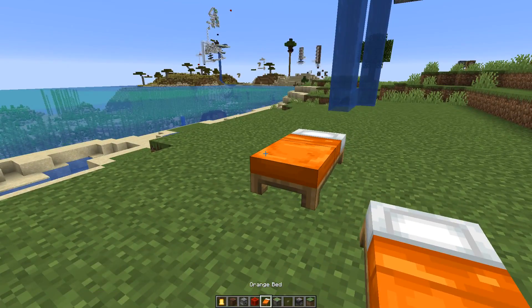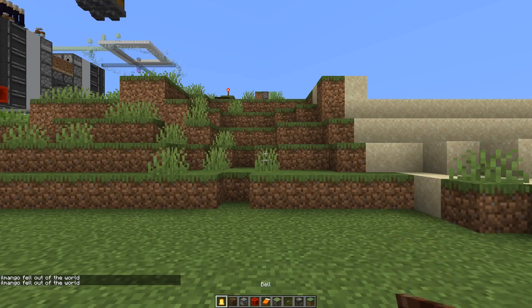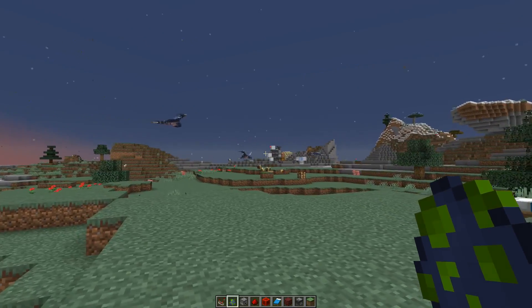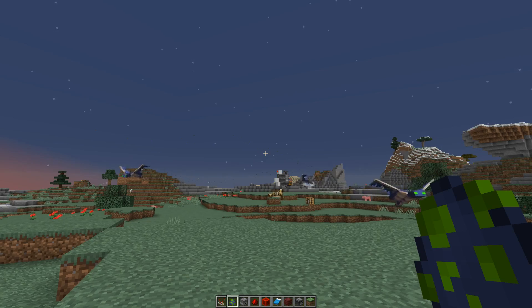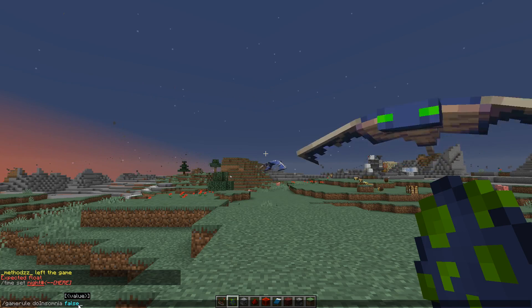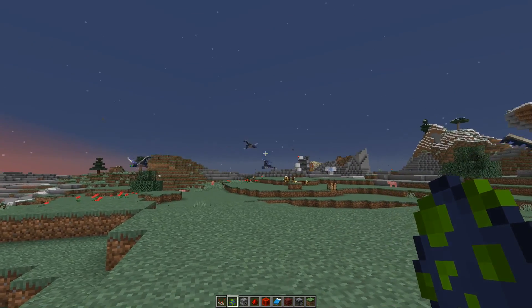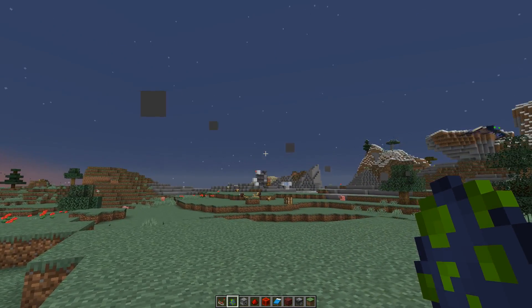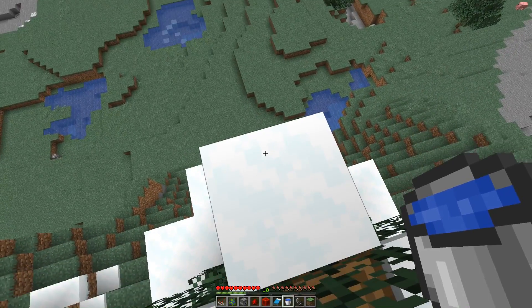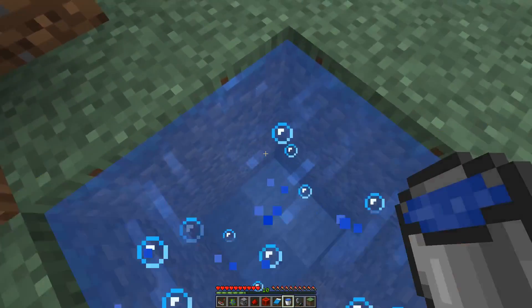If you set doImmediateRespawn to true, it just sends you to spawn immediately. Let's set the spawn point to this bed here - if I kill myself now, we're gonna respawn immediately. I think this could be quite useful, maybe for some fast-paced minigames. Also really good news if you're not a fan of phantoms: there is now an option to disable phantom spawning. It's the game rule 'doInsomnia' - if you set it to false they would stop spawning, though that also means you can't get phantom membrane. You can also prevent certain damage types from affecting you with a game rule: fall damage, fire damage, and drowning damage.